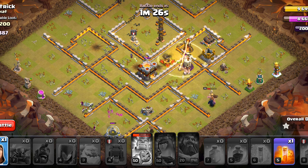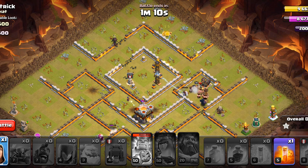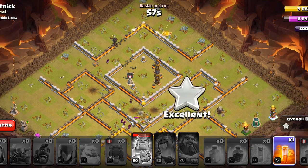We'll use the final Heal Spell right there to save our Hog Riders from that Wizard Tower. And as the Hog Riders get that Inferno Tower down, the King and the Pekka will be able to finish everything. Now this was not the best demonstration of this strategy, because I missed the timing of the Warden ability, and I also missed the Rage.